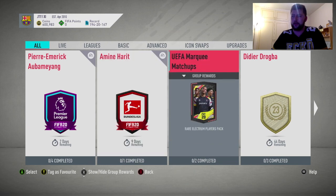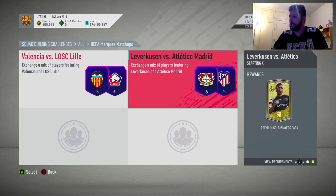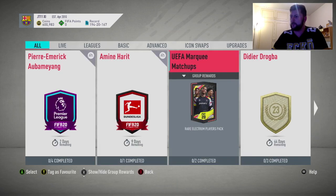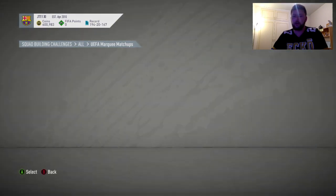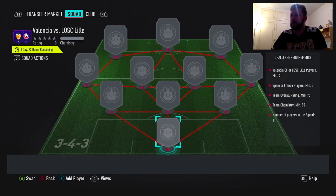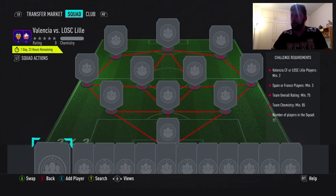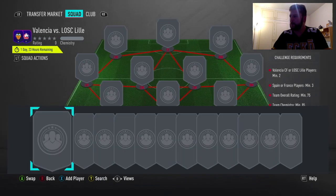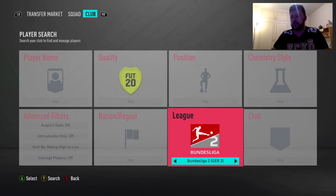We don't have Liverpool. We have an electrum players pack, a premium gold pack, and a rare electrum - not bad packs. We've got 75 and 78 rated packs. We'll start with the electrum players pack which only has Valencia and Lille, which will make Lille's cards worth an absolute fortune because the league SBC only came out yesterday.